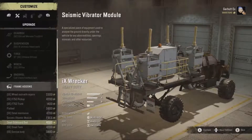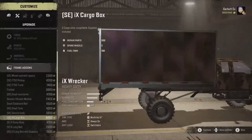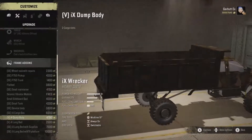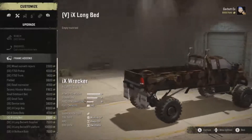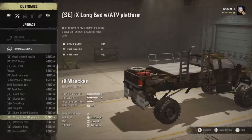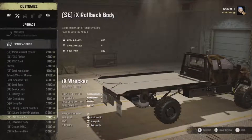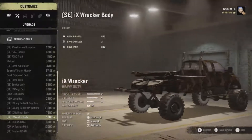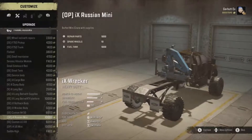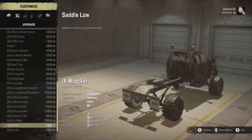There's a small maintenance unit, seismic vibrator, small sideboard, small tank service body — though these look all weird on this because they're not made for it properly. We've got the IX cargo box like on the heavy wrecker, a dump body, two cargo slots, a long bed with 900 repair parts, eight spare wheels, and 500 fuel. There's also a chuck bed with an ATV rack and a rollback body and a wrecker body — a small little wrecker with a normal crane plus repair parts.